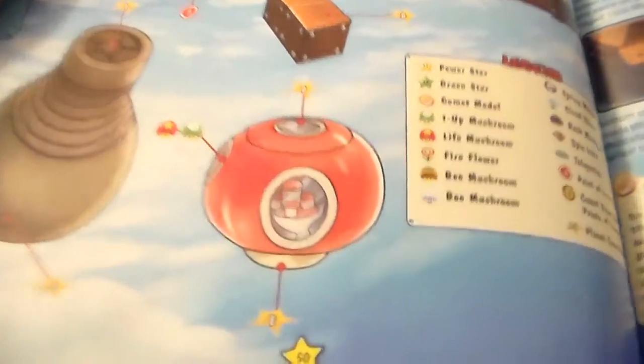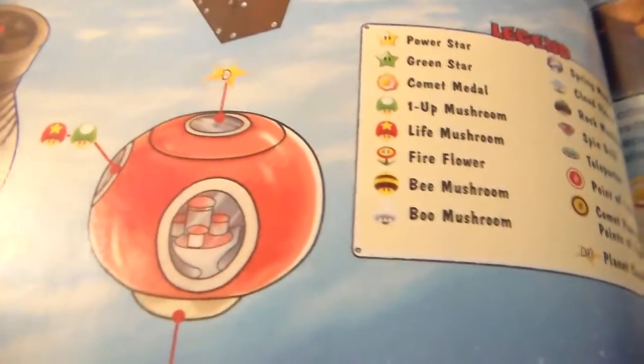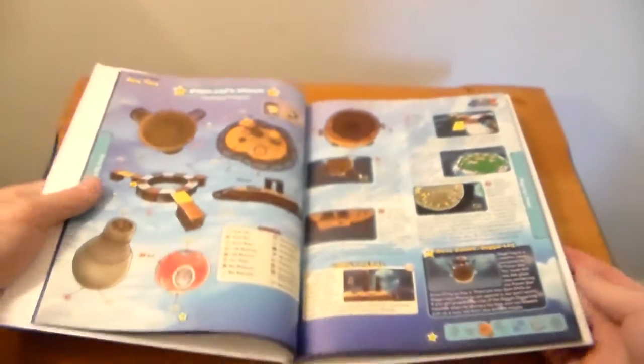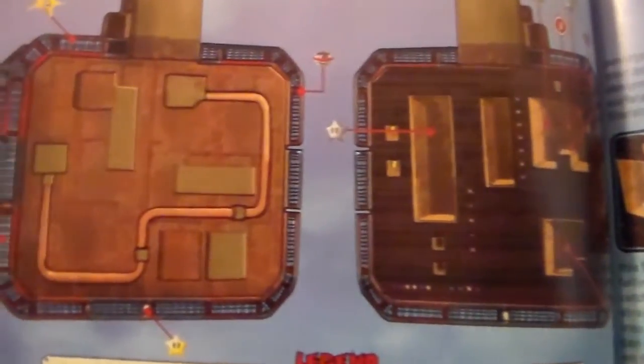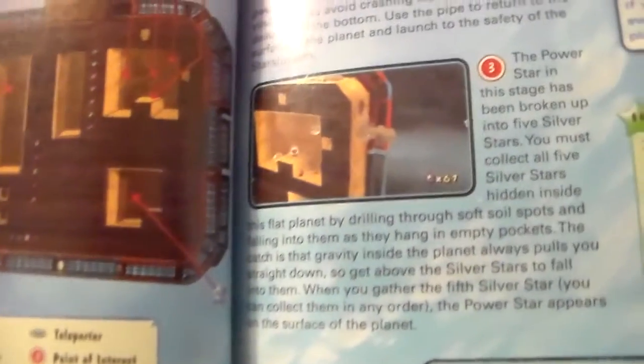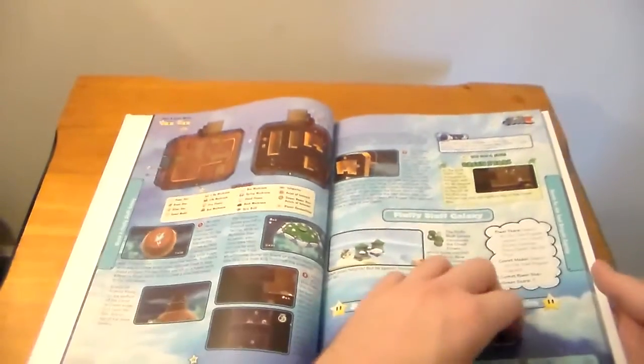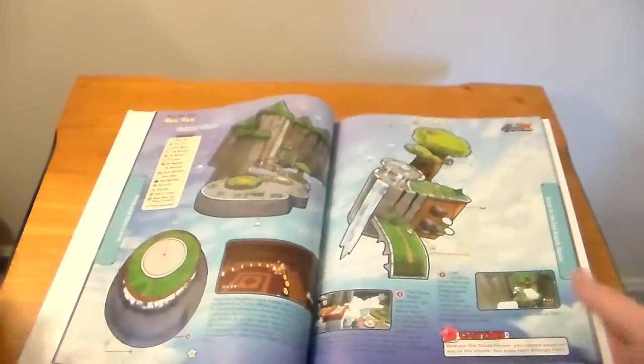It is a competent strategy guide. There's the Captain Toad Starship - and some of you may know that he is getting his own adventure on the Wii U. Some of the underground sections, if I remember correctly, require the dig suit. Some really big maps.